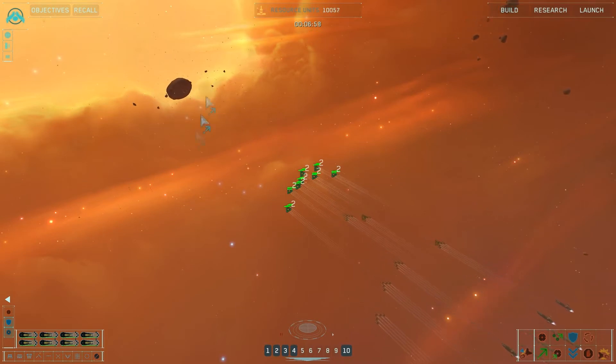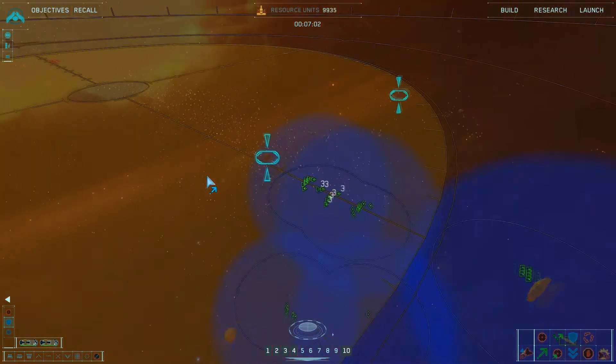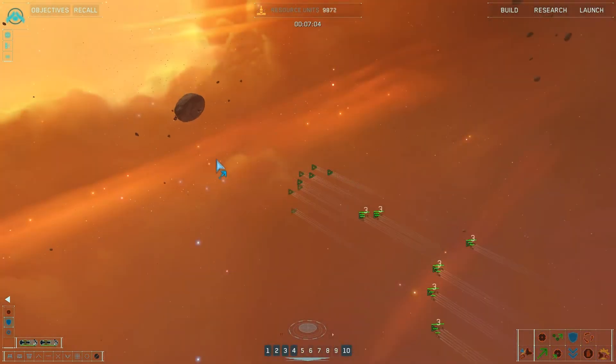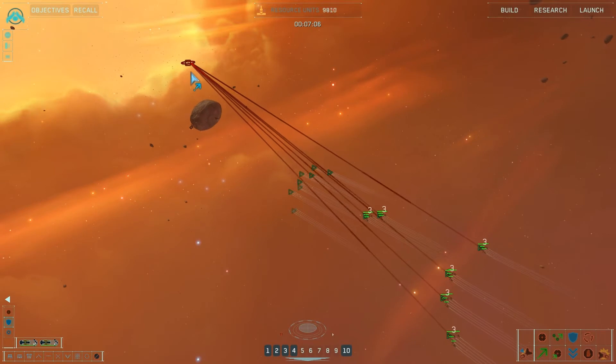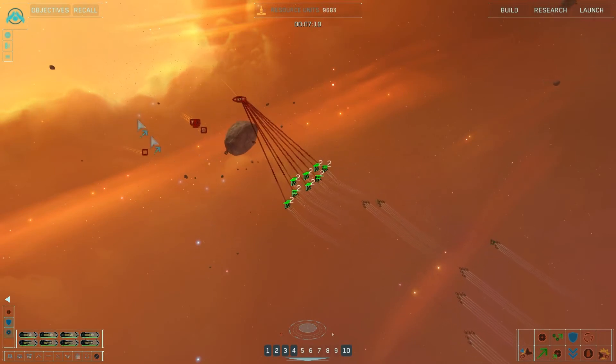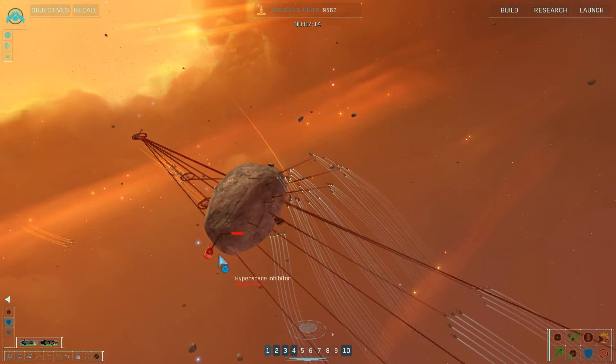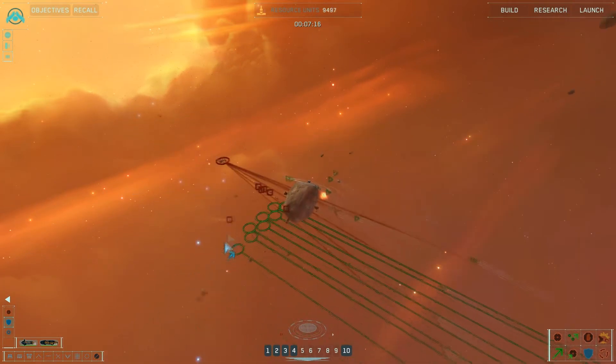Any enemies? There's an inhibitor. Moving to intercept. What's that? Mine layer again. Locked on target. Moving to intercept. What are those? Assault frigates. Wonderful.